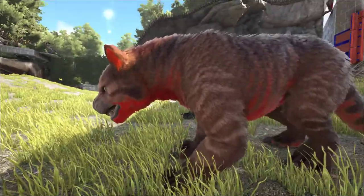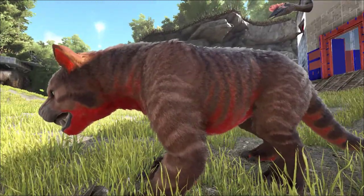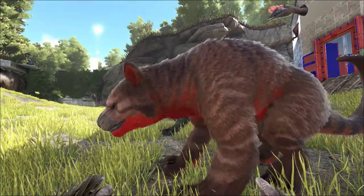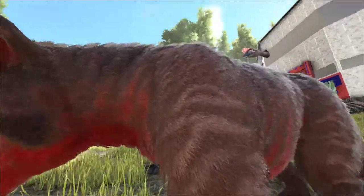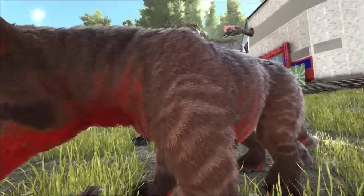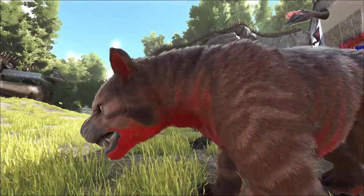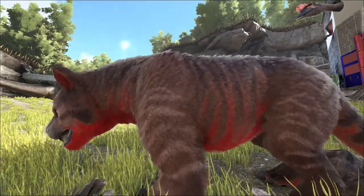Next up we have another red belly mutation — this one is actually Jojo's, it's ruby. She wanted the tan or brown body with the back stripe as well, but she hasn't quite managed to get that yet. We'll see as we go on.